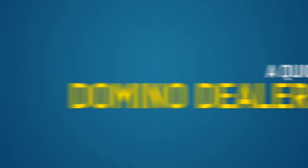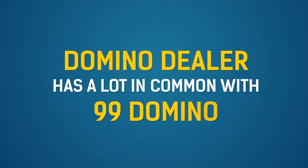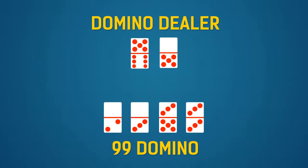A quick way to learn Domino Dealer. A popular name in Southeast Asia is Chaime. Domino Dealer has a lot in common with 99 Domino. The only difference is that Domino Dealer uses two dominoes, whilst 99 Domino uses four.